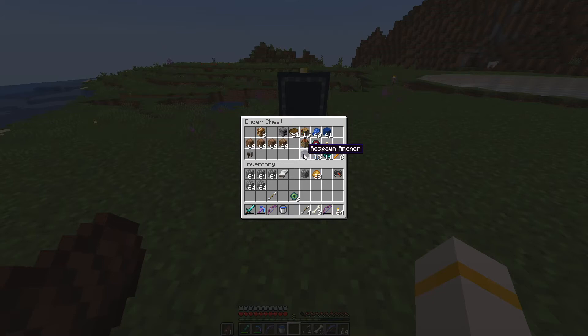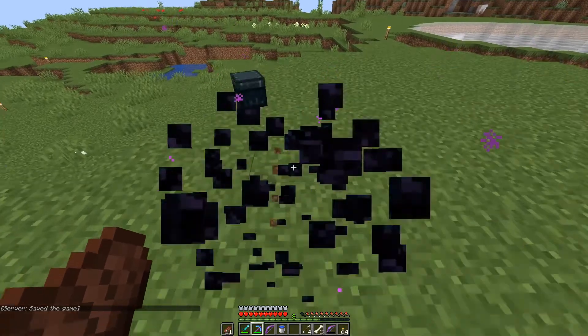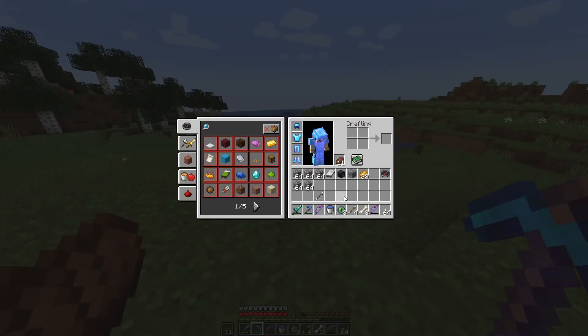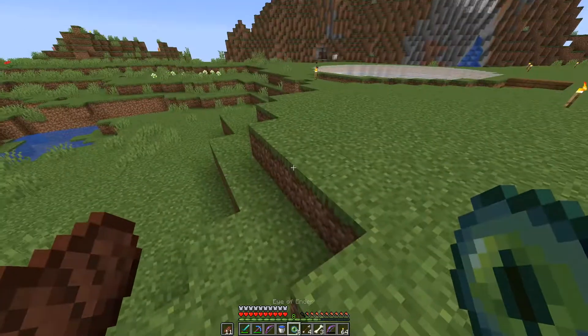I have a respawn anchor — I'll show you how to make it as well. It's six obsidian total: three crying obsidian on top, three on the bottom, and three glowstone along the middle. We have fifteen bookshelves, the enchantment table, lapis, spare torches, a crafting table, books, and a furnace. I think we have everything we need. If we don't, it's too late now.